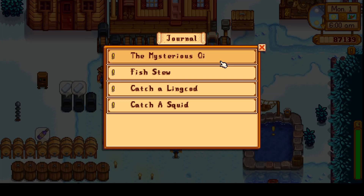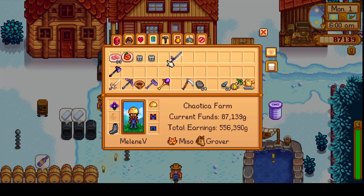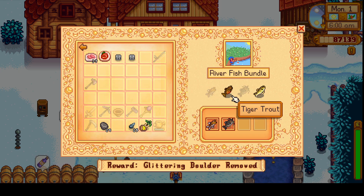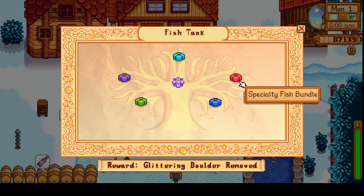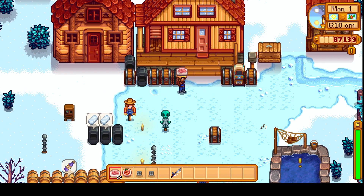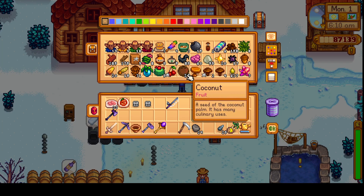Let's check out some of the stuff we still need to get for the community center. We need a lot of fish, and a lot of these fish we can find in winter. Some of them also need it to be raining. So I think I'm actually going to use my rain totem — let's go ahead and get one out.